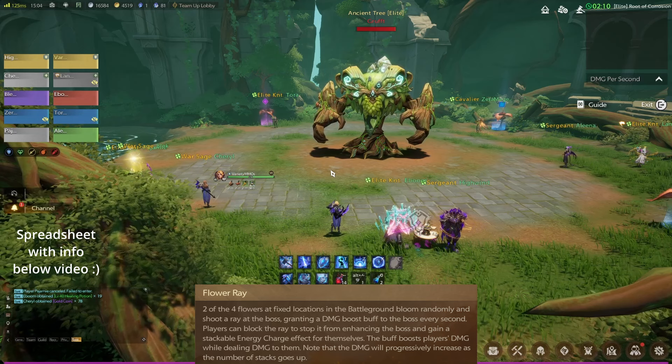Before we start today's raid, I want to talk about the mechanic that is most likely to trip up the party. The main mechanic in this raid is called Flower Raid. Those four flowers on the corners of the map are going to shoot a green beam at the boss. If that green beam hits the boss, the boss will become more powerful and will kill the tank. What you need to do is get DPS players, preferably ranged, to stand between the flower and the boss. The beam will hit the back of the character and get cut off.